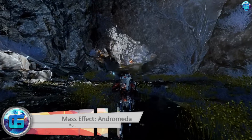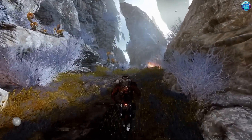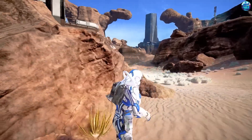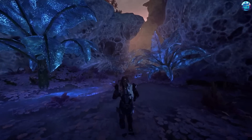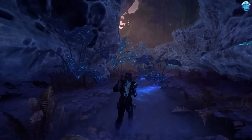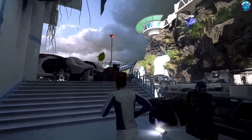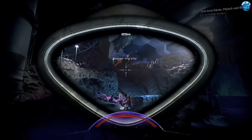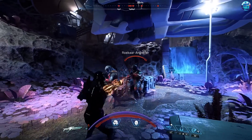Mass Effect: Andromeda is a semi-open world game set in a brand new galaxy — Andromeda — where the player takes the role of a Pathfinder searching for a new home for humanity. As you navigate the various planets in your spaceship, you'll explore mysteries, make contact with local civilizations, and find a new home. It's far from the best game in the series and fans have things to criticize the developers for, but played as a standalone game it's quite an interesting adventure.